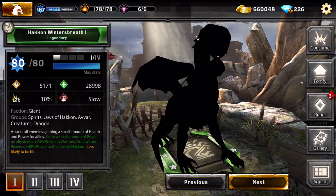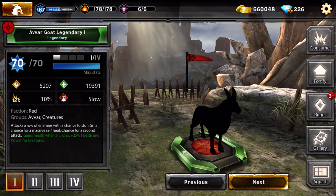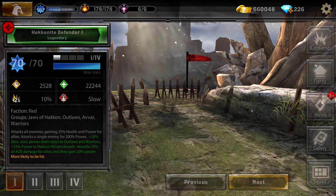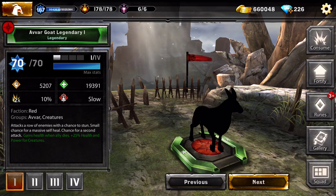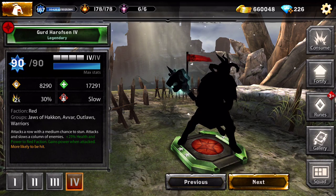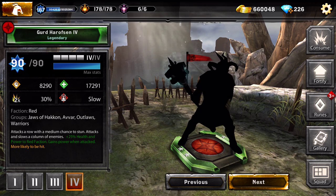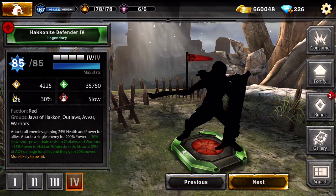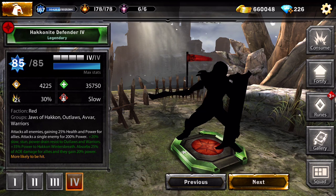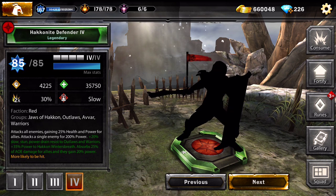There's hacking winter breath but nothing special to see. I won't go through all of these because I don't have those Avars so it's not very interesting. The more interesting will be the creatures we'll talk about in a second. The best Avar is a three-star. You can go in and see the power and health - they are kind of tanky. There's a website called Codex where you can see all the pictures. We got the Hakenite Defender who attacks all enemies, gaining 25% health and power for allies.